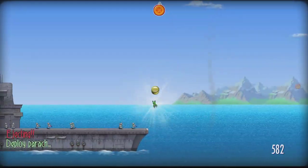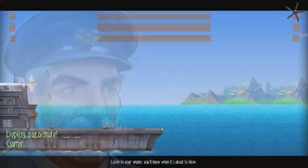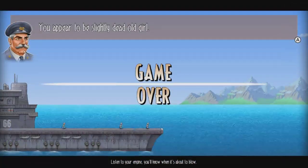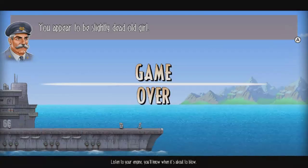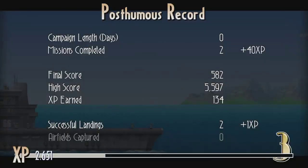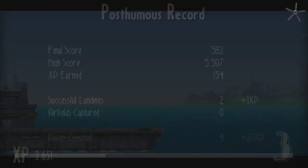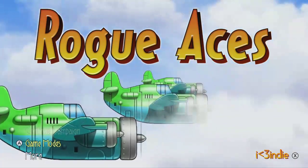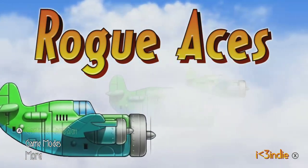Oh no, I landed badly — game over. The one thing I don't get is there are two other planes on there — why can't I use those? There's something I'm missing. Sometimes when you die you do get to go to those two other planes. Notice I cannot continue the campaign.